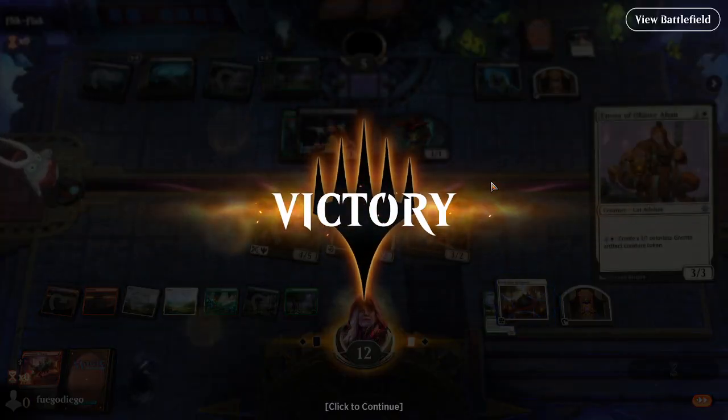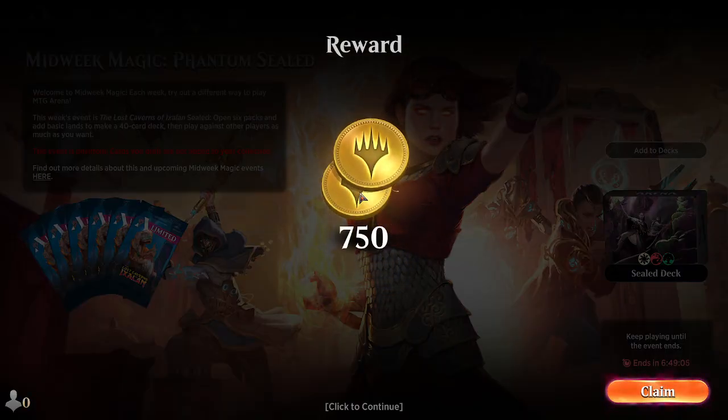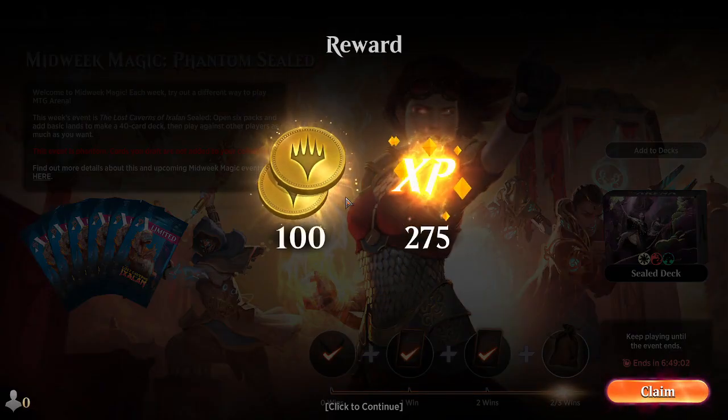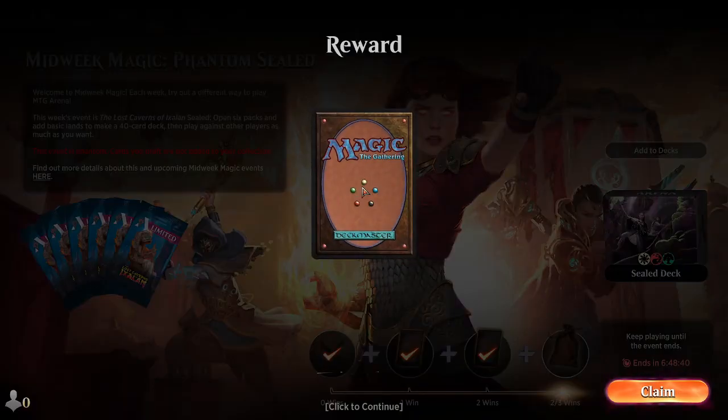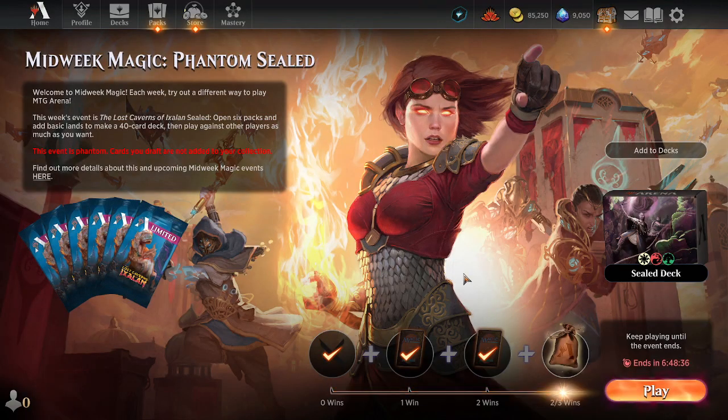I'm not sure what our opponent was doing — just waiting to draw into something they didn't get. We probably could have forced that sooner, and it might have been right. I'd be curious — let me know in the comments if maybe we should have started to force that sooner, clearing that board. But I think getting us to a point where we drew was good. Because had we drawn a bunch of lands and flooded out, then maybe that's worse. Our deck has to draw better than our opponent.